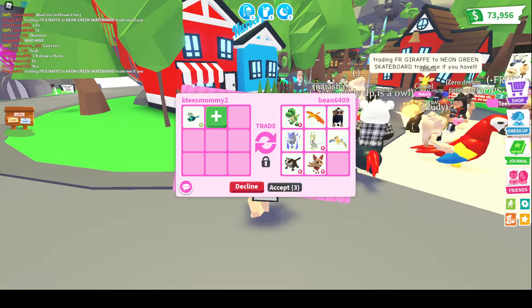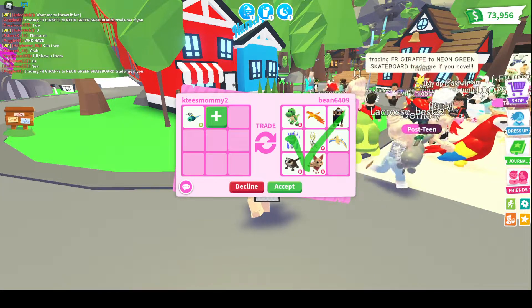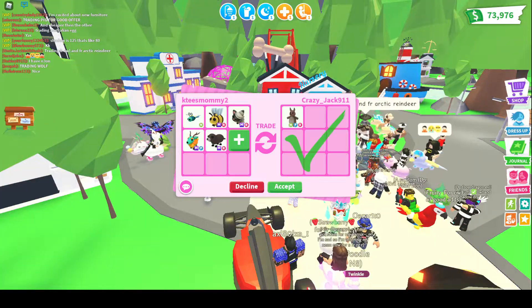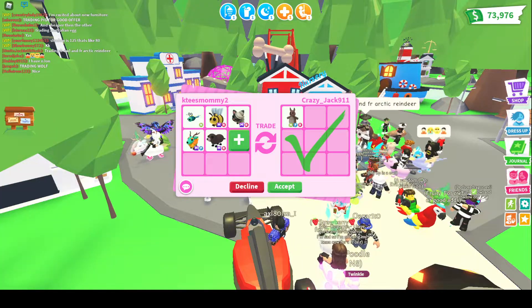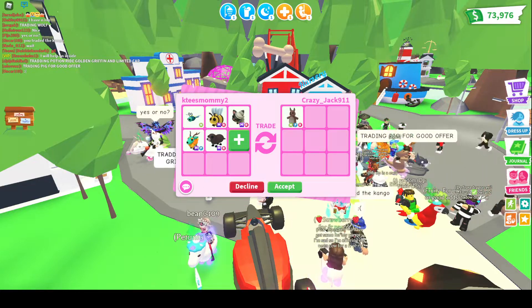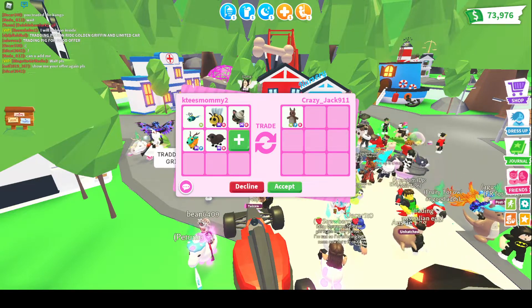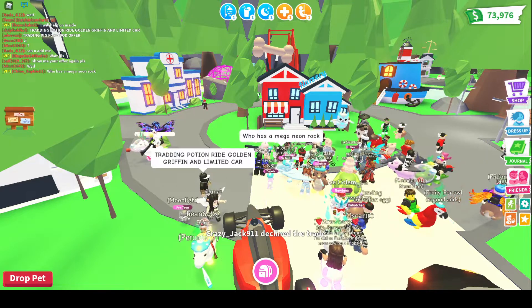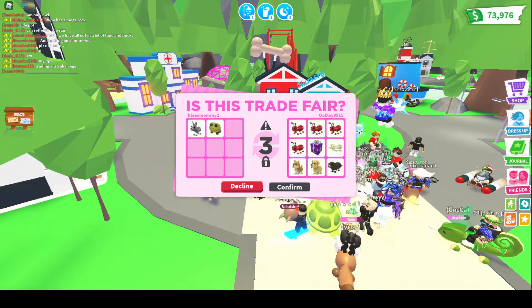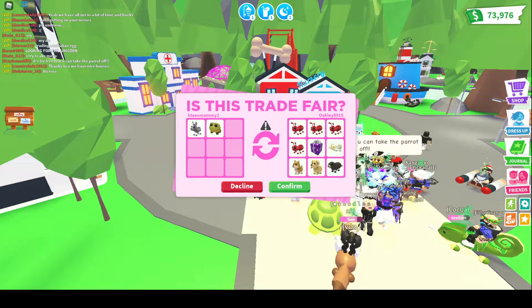So I declined that offer and we are getting another offer, but it's not as good — it's a lot of legendaries but I'm going to decline. There are some really good pets in here and I wanted to see what my offer would be if I added my four megas. A neon kangaroo is really good, but I just don't think it's worth four megas and a neon dragonfly. They declined. I was going to take a couple of the megas away anyway. I'm just going to do this offer — someone was shouting for a donkey, and I think they're going to accept.